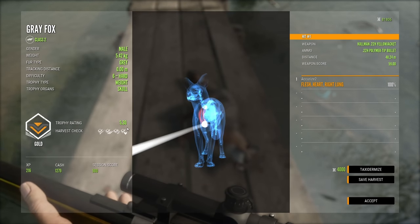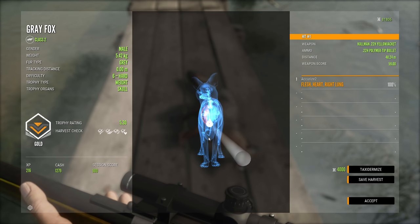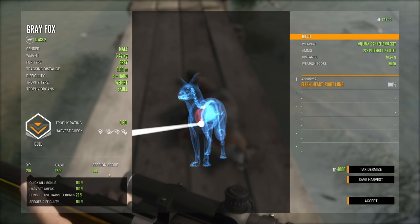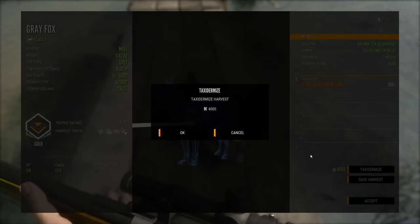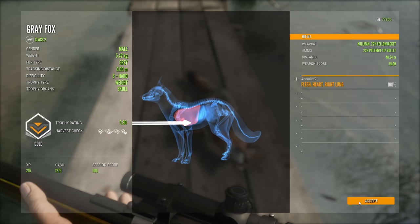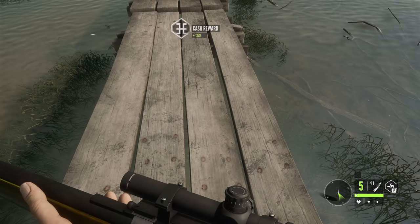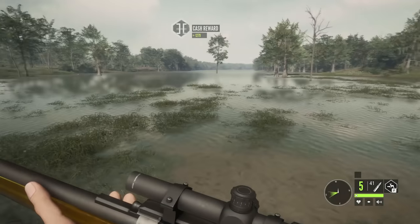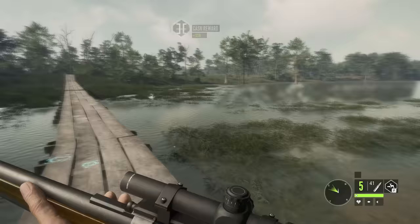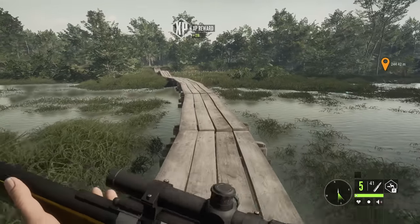There's a gold! We'll taxidermize that. Flesh, heart, right lung — those are good for cash, really good, if you don't want to grind geese. A gold gray fox — however you want to say it.